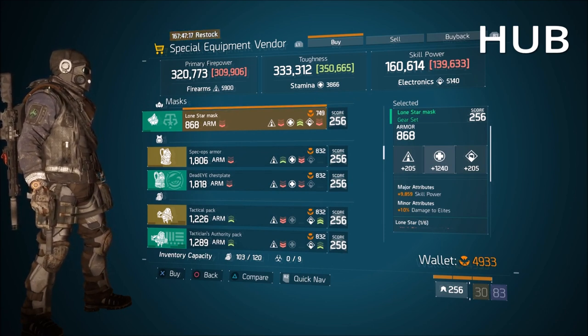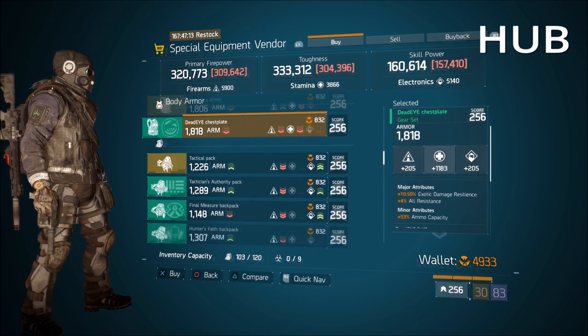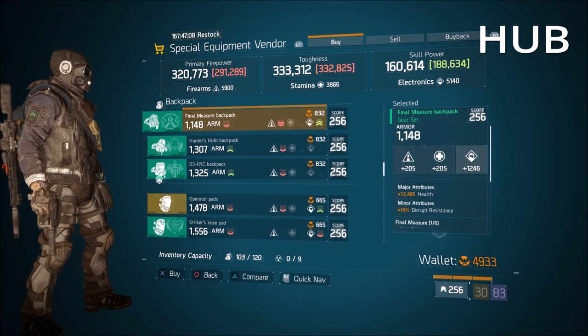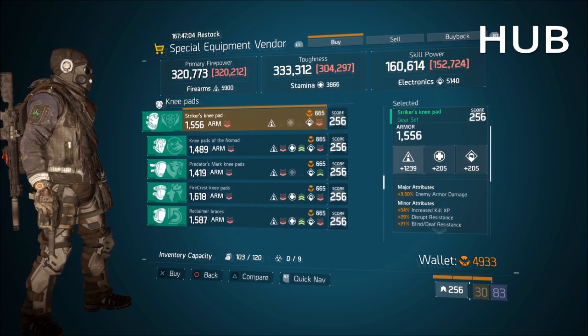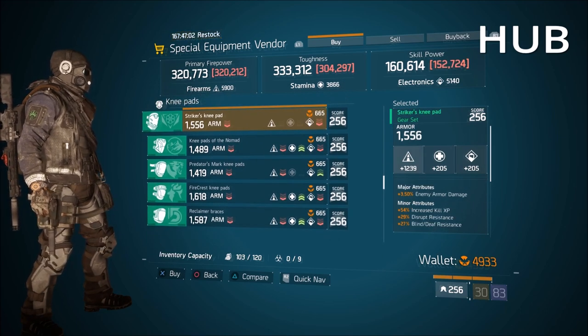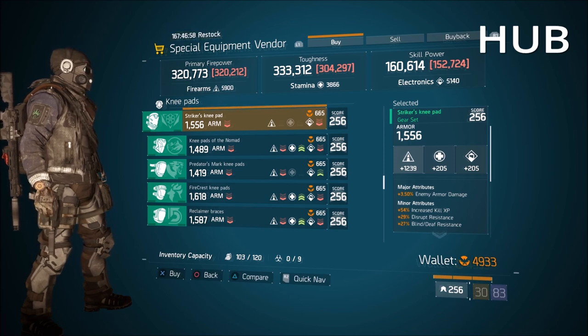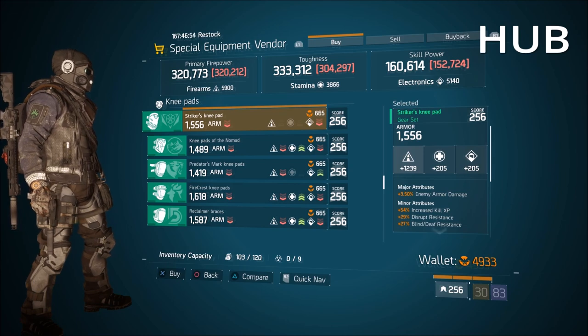Lone Star mask — we have classified gear, so unless you're not into the classified thing for some reason I'd skip it. We've got all the new gear coming in the next global event and then in 1.8, and it looks amazing. In the meantime, if there's something you need to finish off your set or build, by all means pick it up. These Striker knee pads are actually quite good.